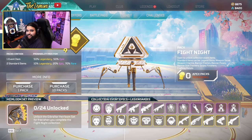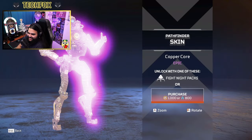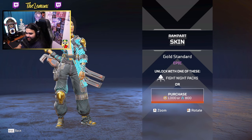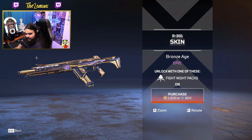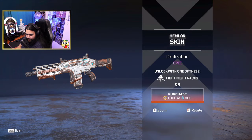Skin number one: Pathfinder, painted in bronze with glowy light thingies. We have Rampart — a teal shirt, looks like she bought this at Pep Stores, with glowing stuff. Then we have the R301 — that actually looks pretty cool, I like the purple. That's nice actually, not too bad. It's weird that the color scheme doesn't go together, but it does.